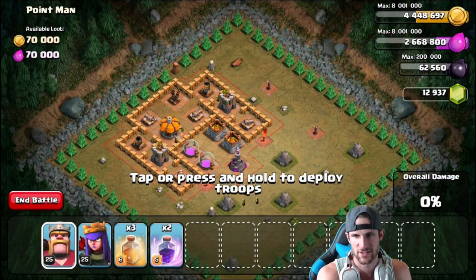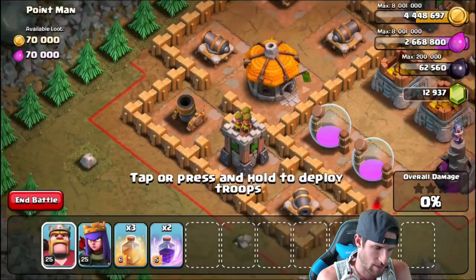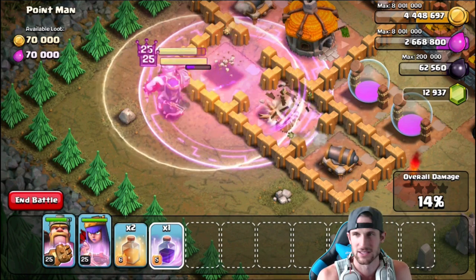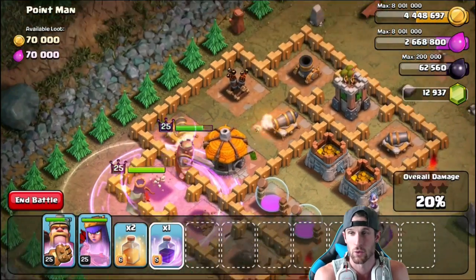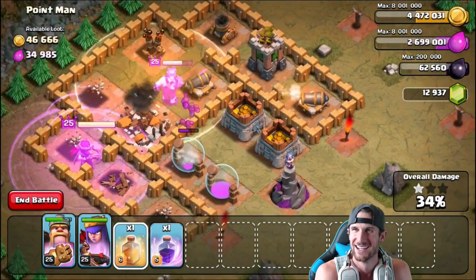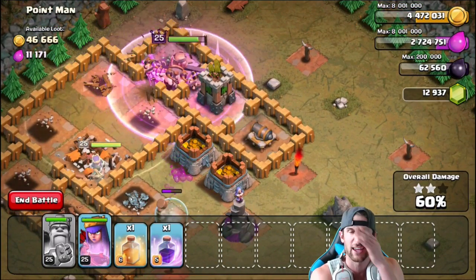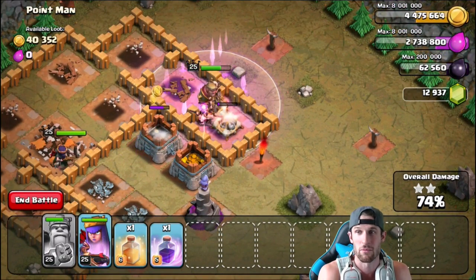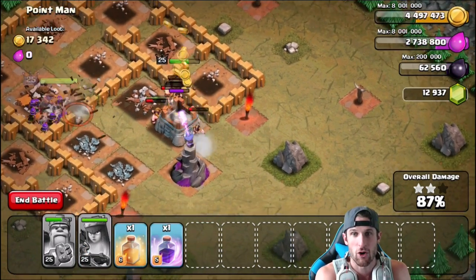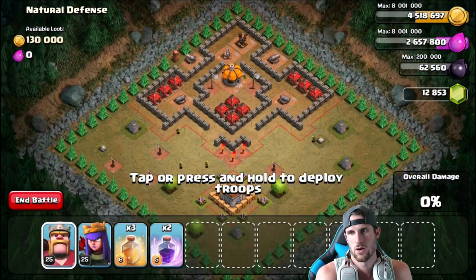Alright, we switch things up a little bit — we now have three heal spells and two rage spells. I don't really know where I want to drop off my troops, but we're just gonna drop them off, probably right up here. Drop off a little heal spell for them at the beginning, let's go ahead and rage them up to see what happens. Come on, let's get inside the walls and get your healing power! Queen's doing work, King is getting healed up. We'll go ahead and use his ability, get him close to full health again. Queen is doing her own thing as usual — she just does whatever she wants, just like when you go to the mall and they just shop forever.